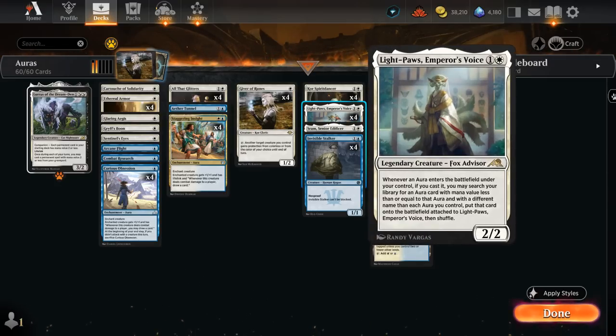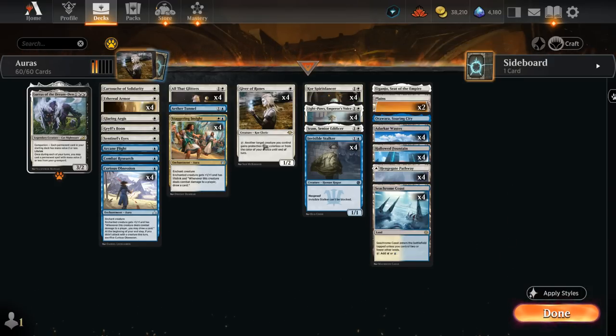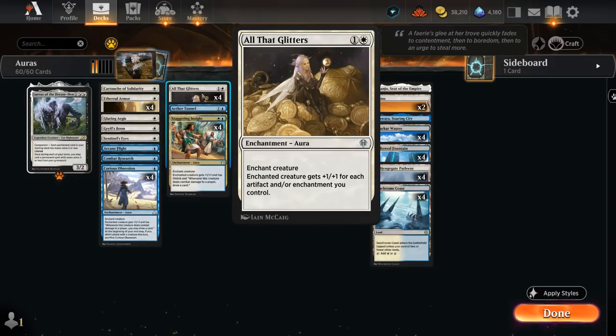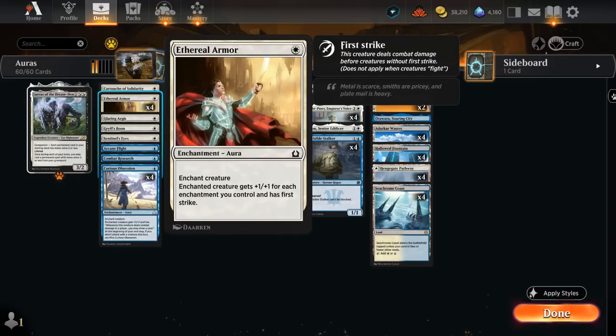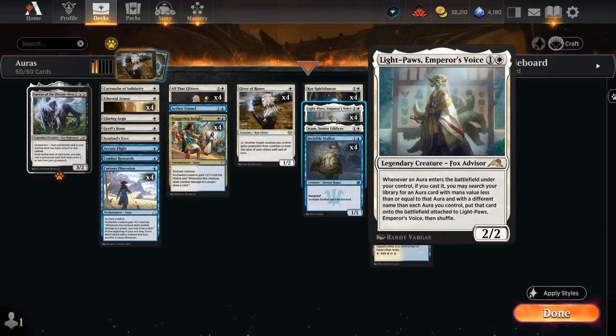Light Paws is another amazing addition for this deck — a 2/2 that says whenever an aura enters the battlefield under our control, if we cast it, we can search our library for an aura card with mana value less than or equal to that aura, with a different name than all auras we control, and put it onto the battlefield attached to Light Paws. So if we play a Staggering Insight we can search up All That Glitters, or vice versa. We can also enchant a creature other than Light Paws and still put the aura onto Light Paws itself.